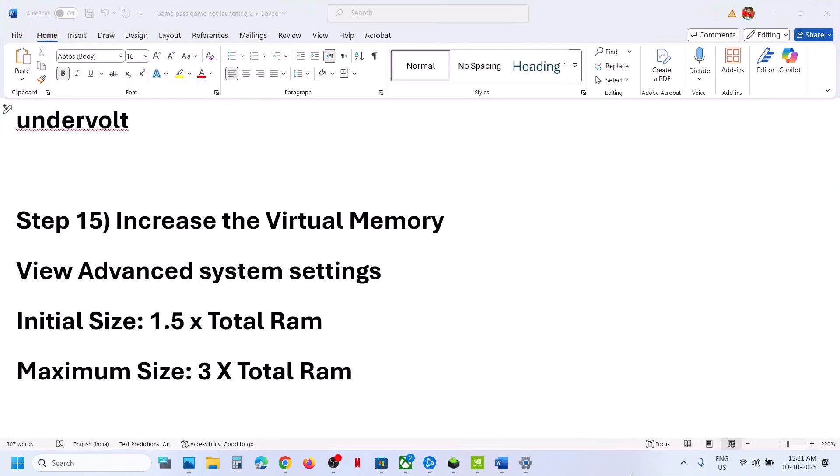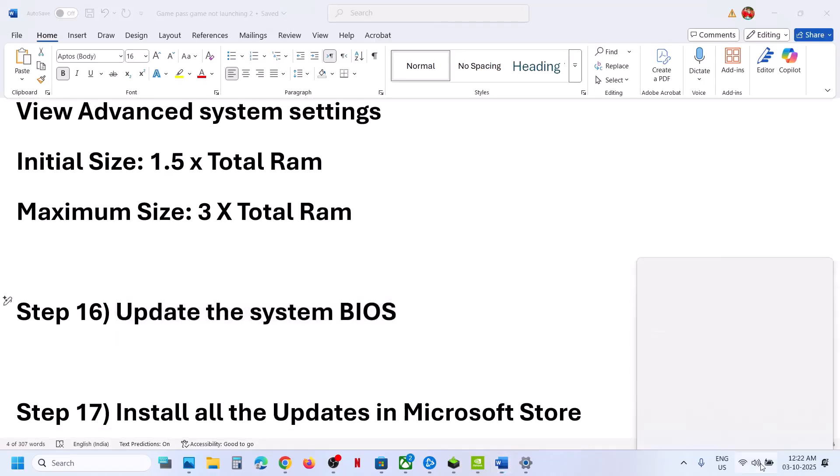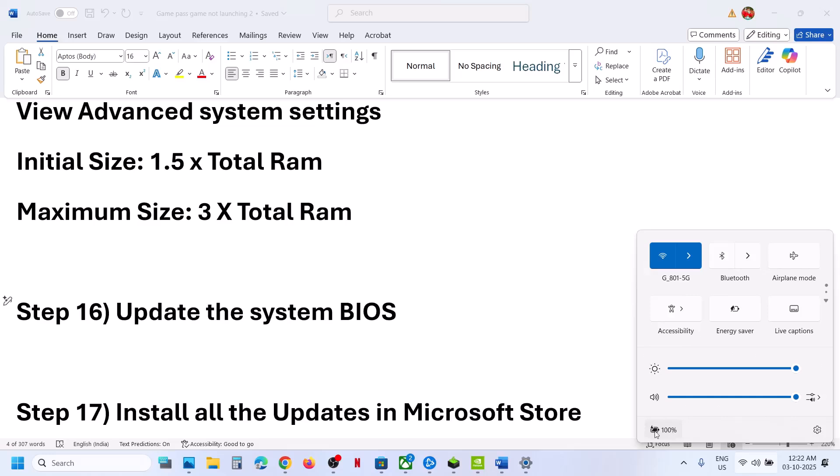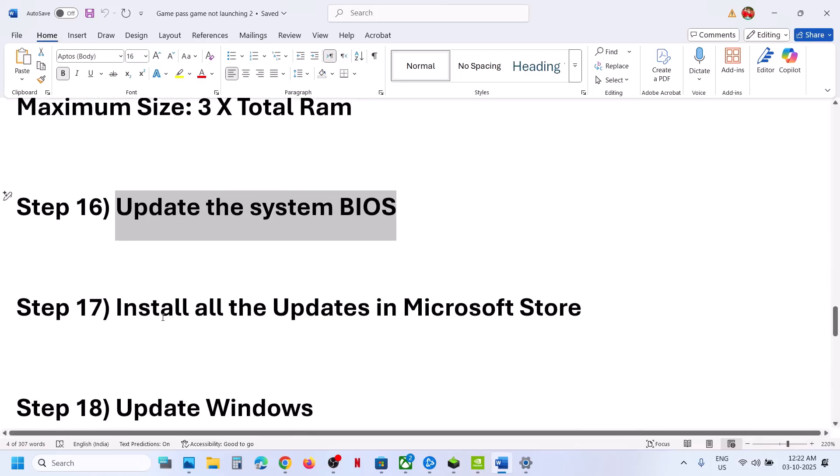Next step is to update the BIOS. Go to your system manufacturer's website, select your model number, and update the BIOS. For laptops, make sure the battery is above 10% and the AC adapter is connected before updating. After the BIOS update, log in and launch the game.